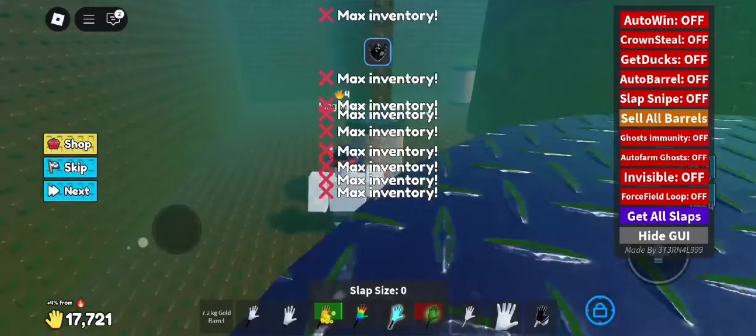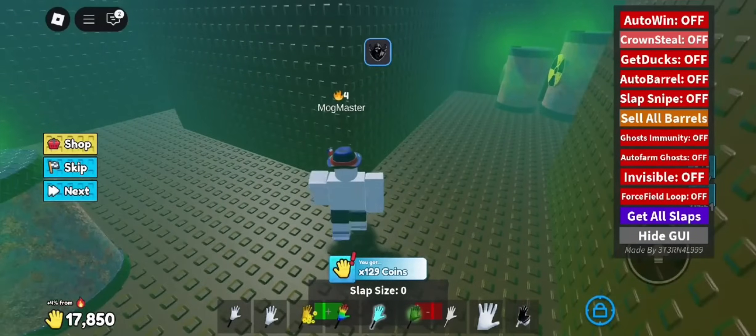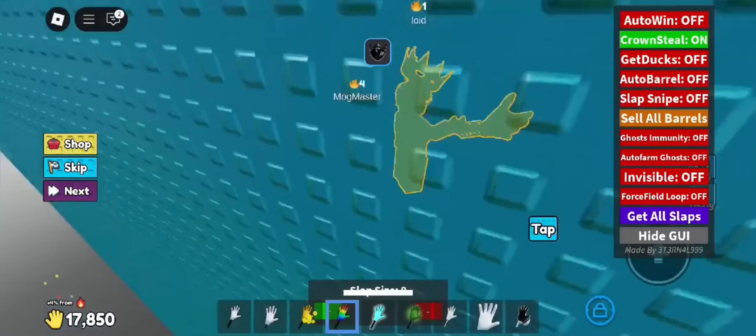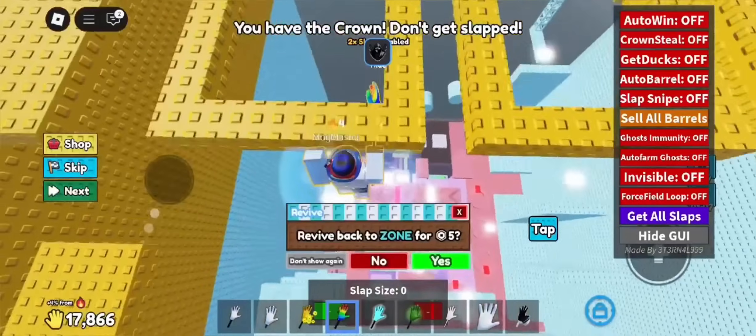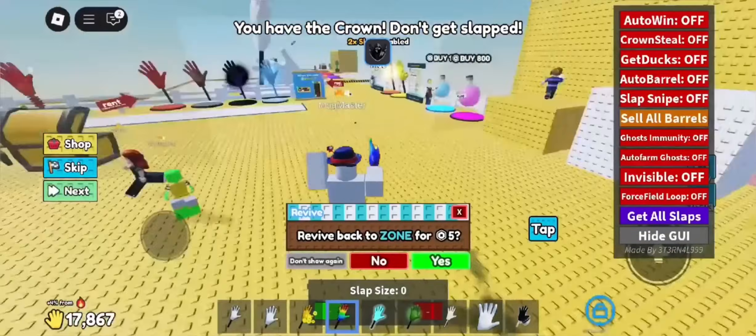Once it's installed, open Delta Executor, paste your script, and press inject. That's it. Your script loads straight into Roblox. I tested it with a Bloxfruits script and it executed instantly with every feature running perfectly.